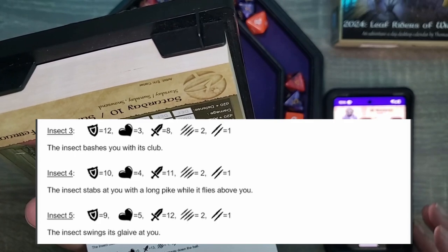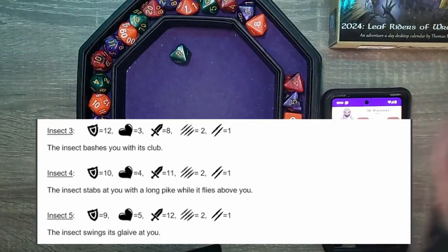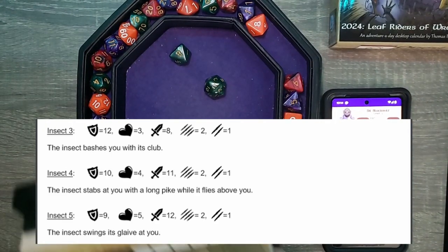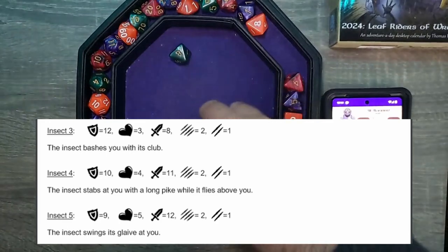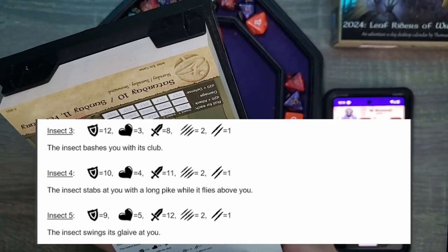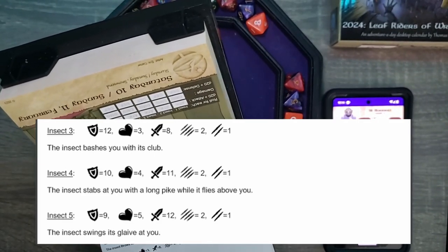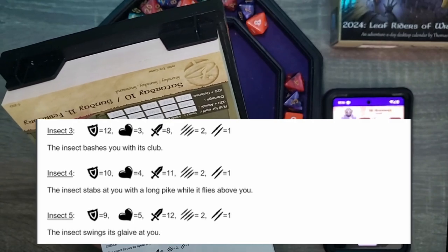Insect four. The insect stabs at you with a long pike while it flies above. See if we can slash it before it gets a jab in. Seventeen, plus three is 20. That hits. Four health — eight again. That one's obliterated! We're just knocking them down. I guess we had our first-day jitters — now we're kind of in our training mode.